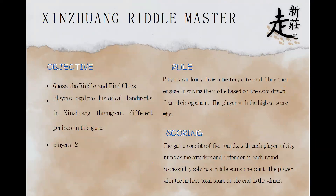The second game is Shinzhuang Riddle Master. The objective is to guess riddles and find clues. Players explore historical landmarks in Shinzhuang throughout different periods of time. In this game, the players will be only two. Players randomly draw a mystery clue card, then engage in solving the riddle based on the card drawn from their opponent. The player with the highest score wins.